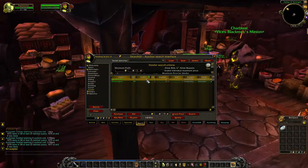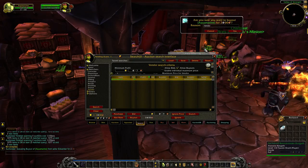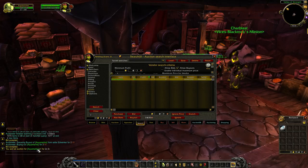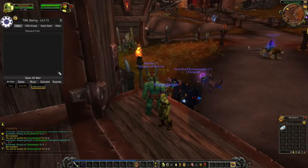Looks like there is something. Aquamarine sells for 10 silver each and this person's selling for 8 silver - so about 2 silver profit. I need to learn how to read this. And then we've got a shadow gem - profit of 50 copper. I can't complain. Everything helps.